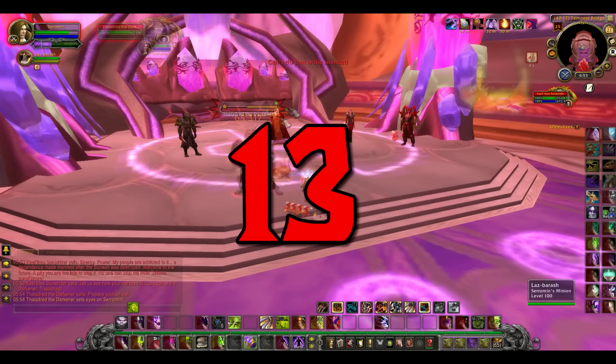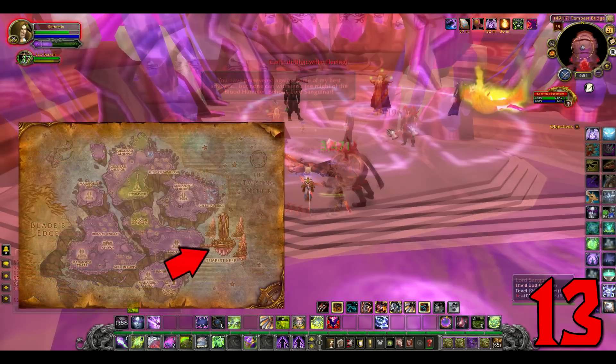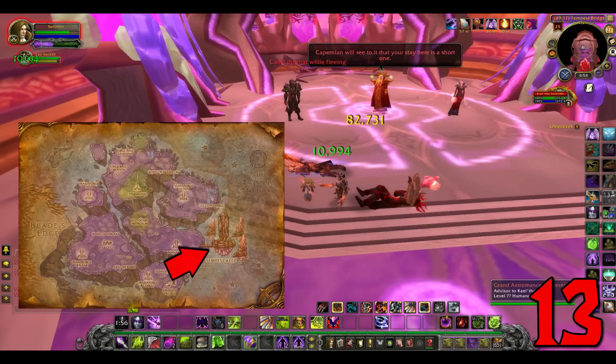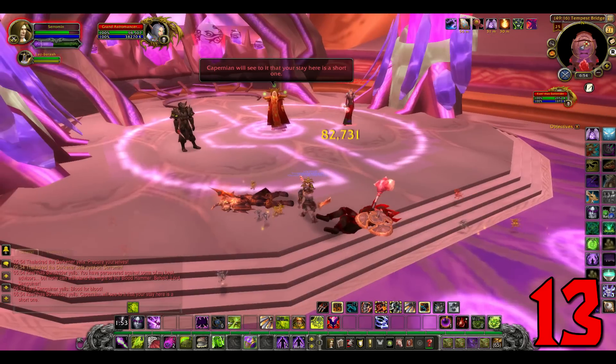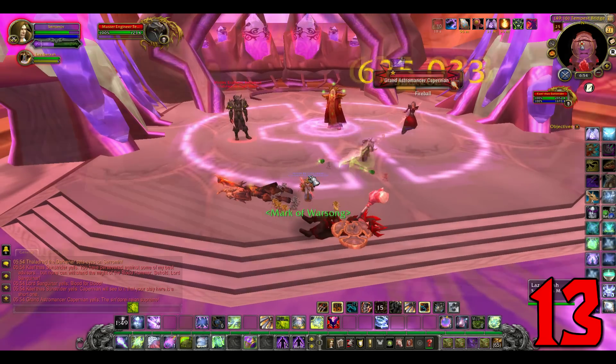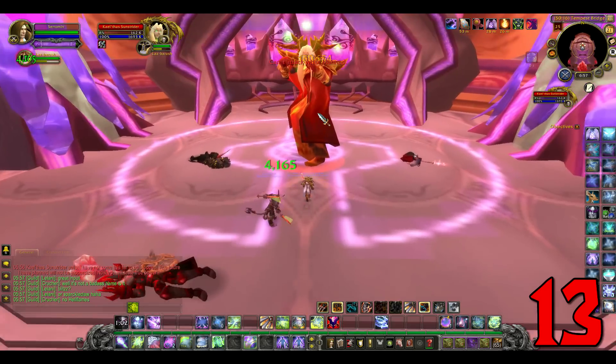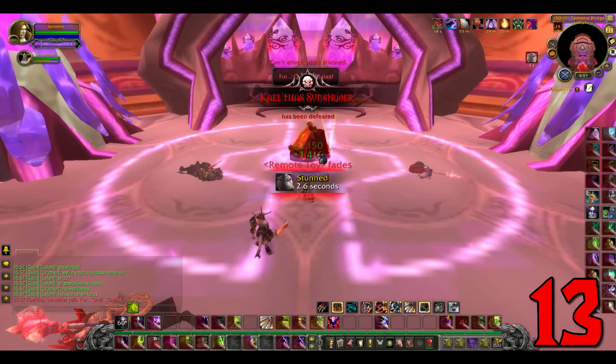Number 13: Ashes of Al'ar. Drops from Kael'thas Sunstrider in Tempest Keep. You don't have to kill all the bosses here — you can just make your way to the north point of the raid and get the chance at the mount. But at level 100, you won't believe the downtime. You may want to get your dog ready for a walk just in case. Just kill everything and you don't need to worry about a thing — only the fact that it's a 1% drop mount.